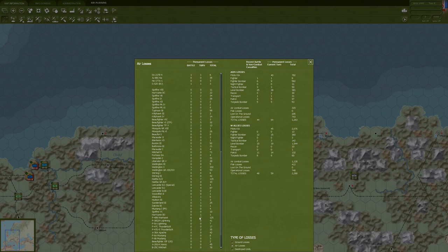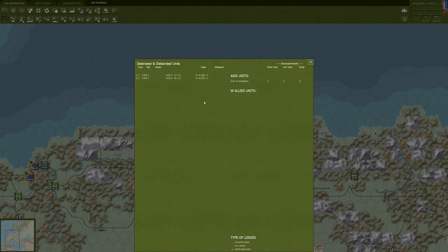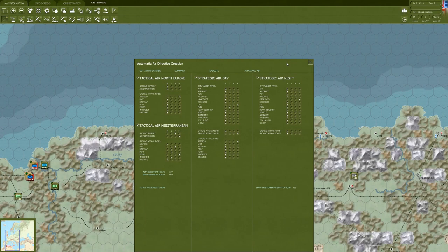Looking at our most common losses: the P-40 Warhawk, Wellington, Halifax bomber. There are no destroyed units to look at. In terms of our air directives, everything is status quo - we're going to keep the same priorities. We'll let the AI make some directives and manage the air, then fine-tune again as needed.